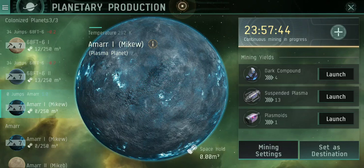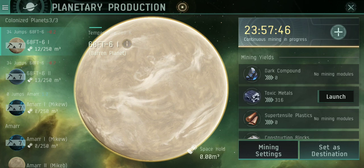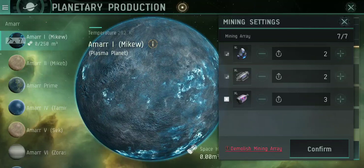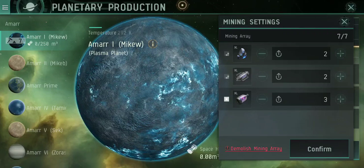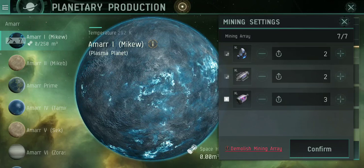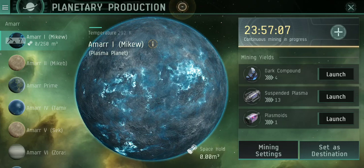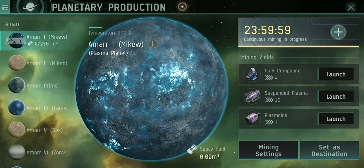Alright, this brings up your planetary production. As you see, I have a few that are already set up. All you have to do is click one of these planets and hit place development. Once you do that, it's going to bring you up to a screen that looks like this, and you get to assign your miners. As you can see, I have two on dark compound, two on suspended plasma, and three on plasmoids. You can set it pretty much however you want to, depending on what you need most. It's pretty much that easy.